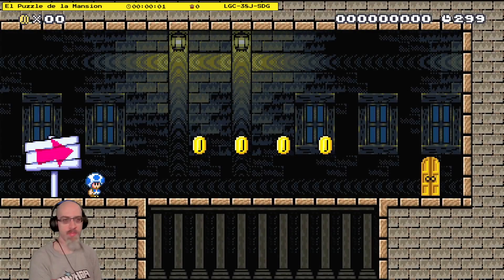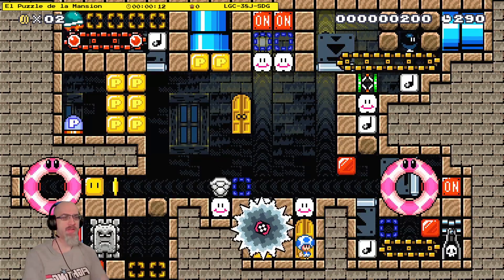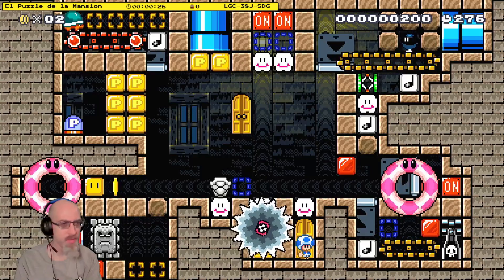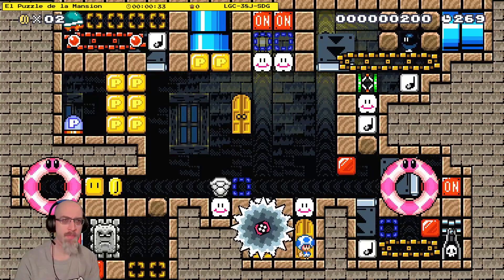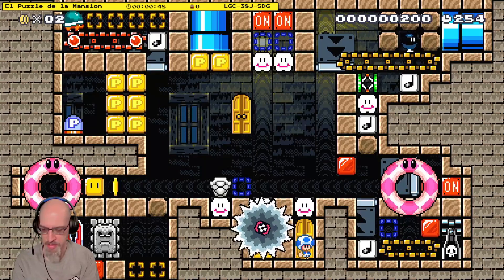I don't know how to read whatever language that is in the description, so we'll just go for it. Ghost house? No, more of a one screen. We've got a dry bone shell, and we can't send it right because I think there's an on-block behind that bumper. I don't like the fact that the bumper is hiding it. I think there's a bunch of on-blocks behind that bumper as well. I think we want to throw it up to switch off, and then the buzzy will put something out of the note block, and then who knows.